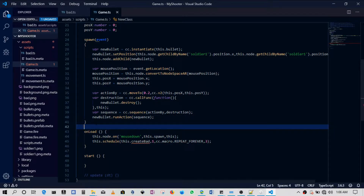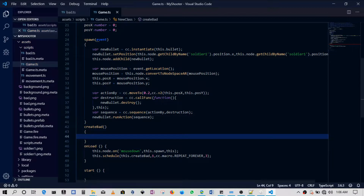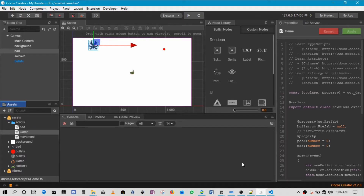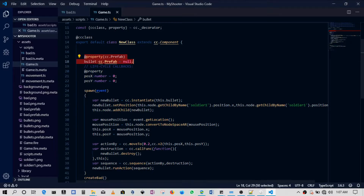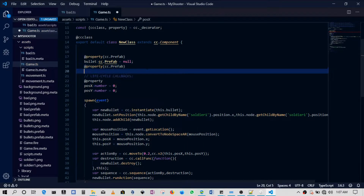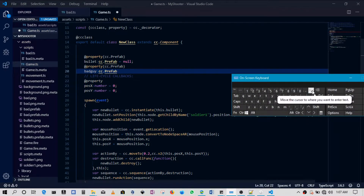Now we need to create the function `createBad`. Just like we created a prefab for bullets when making clones of something, we need to create prefabs for bad guys too. So the bad guy will be dragged into a prefab field. In our code we'll create a property: `cc.Prefab`, and call it `badGuyPrefab`.